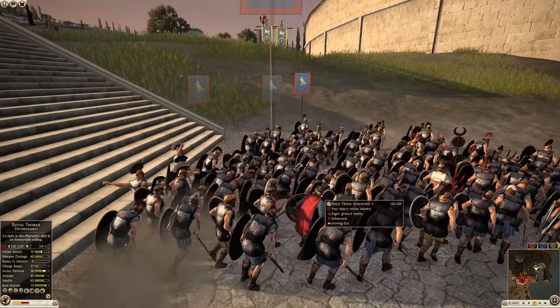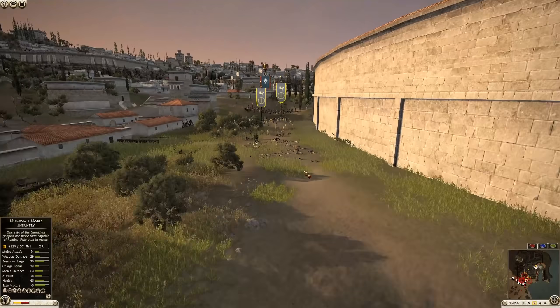Now we have the Egyptian General making his way. It's an infantry unit, so they're not as fast obviously, but he's making his way to try to help deal with this infantry.